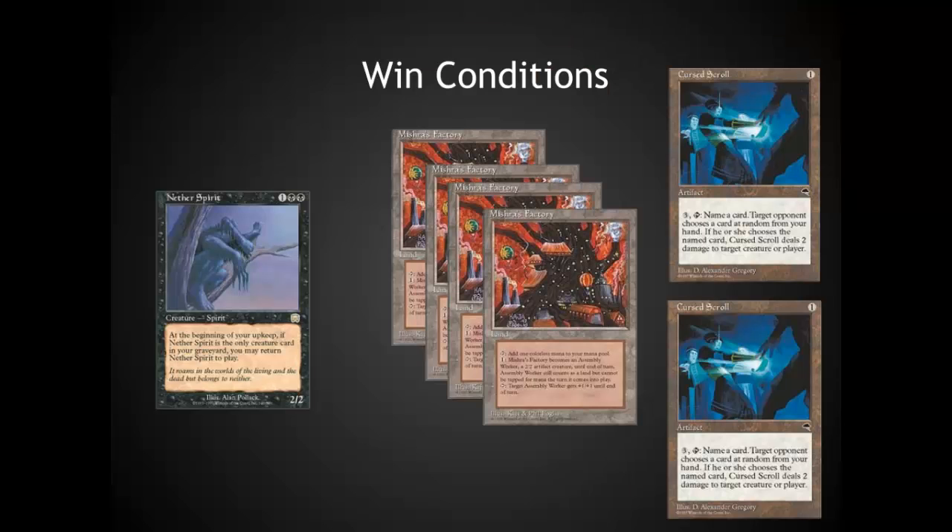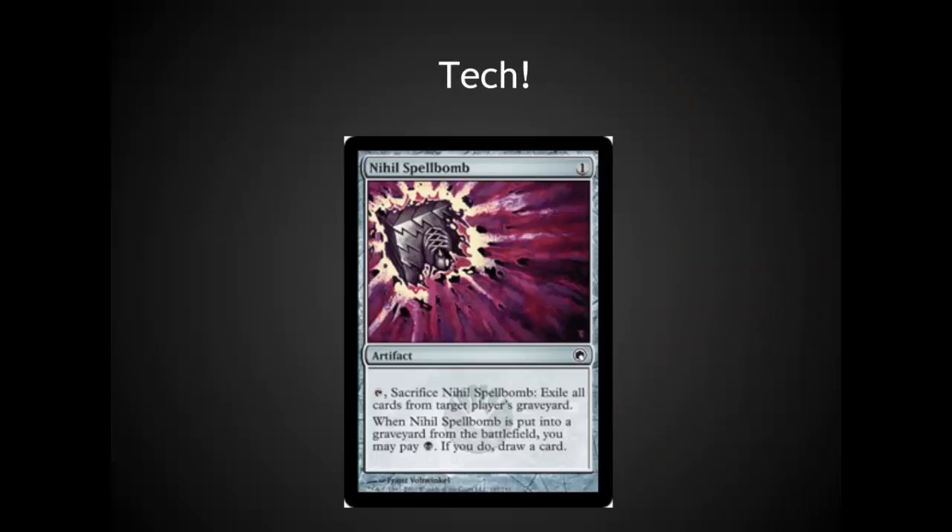Win conditions in this deck are a little bit sparse — I'm running one Nether Spirit, four Mishra's Factories, and two Curse Scrolls. Curse Scroll also doubles as creature removal in some cases. The deck is very grindy in its current build, and I would consider putting in one bigger win condition on a redesign. I also threw in a Nihil Spellbomb as a piece of tech, hoping to deal with BUG decks or Sultai Delver, two of the more popular decks in Legacy right now, but I was not especially happy with it.